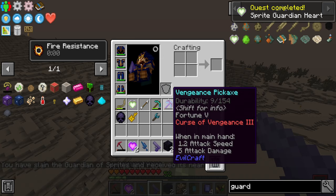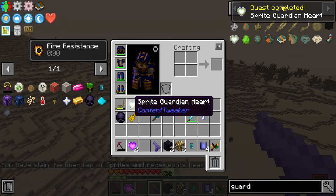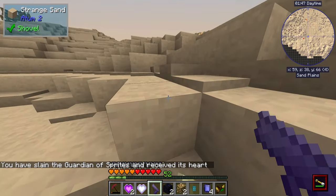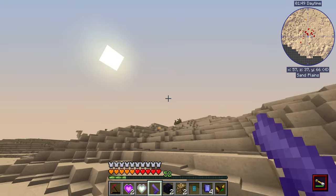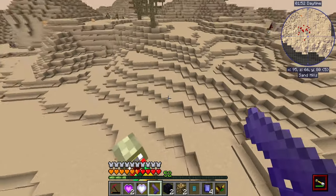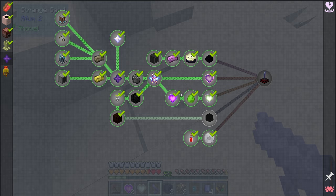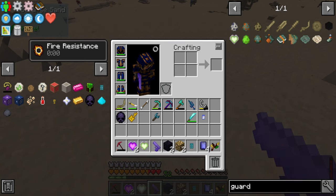We have slain the guardian of sprites and received its heart — the sprite guardian heart! That's not too bad of a fight if you're prepared. It does do a bit of damage, but especially with the nutrition module, really not too bad. That's basically this entire line of quests done.